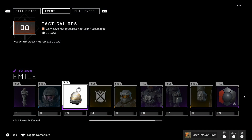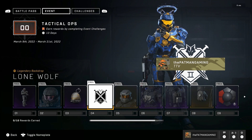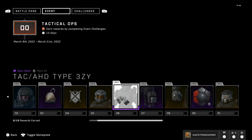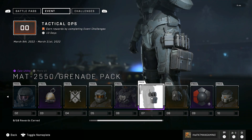The Tactical Ops event is now live in Halo Infinite for 13 days, from March 8th until March 21st. This features 10 tiers of free cosmetic rewards — you do not need the battle pass or to pay for this event at all. It is completely free to earn these rewards.